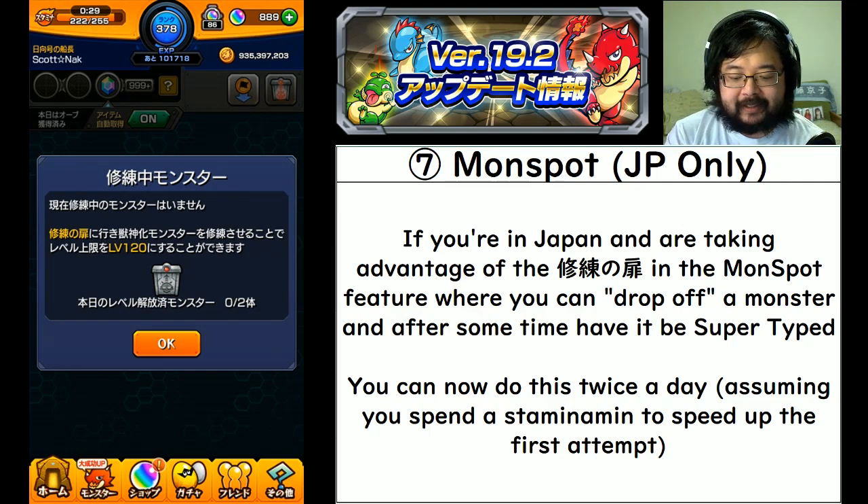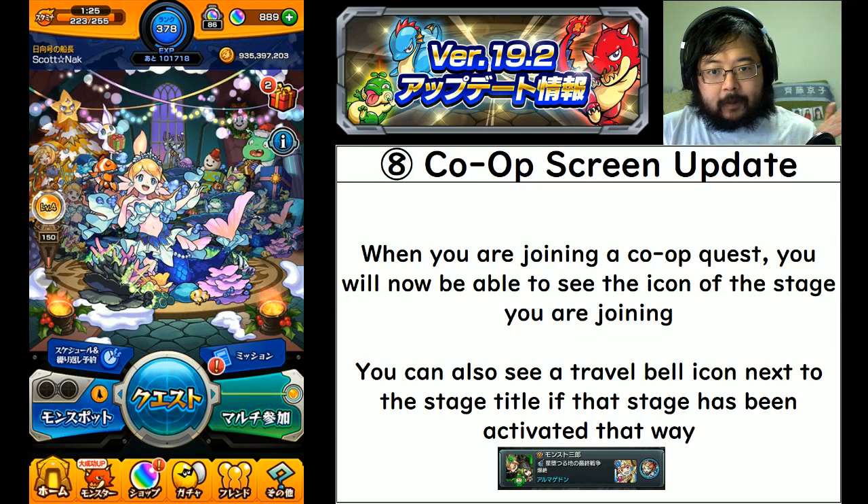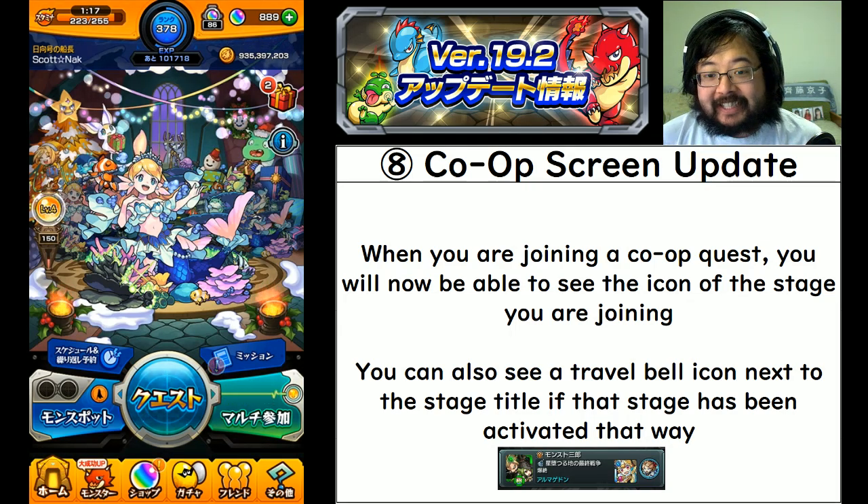Small update, and mostly worthless for those of us who are overseas. Number eight: there is a co-op screen update. When you're now joining a co-op quest, you will actually see the icon of the stage that you are joining, which is very helpful for those who can't read Japanese or don't recognize the titles.